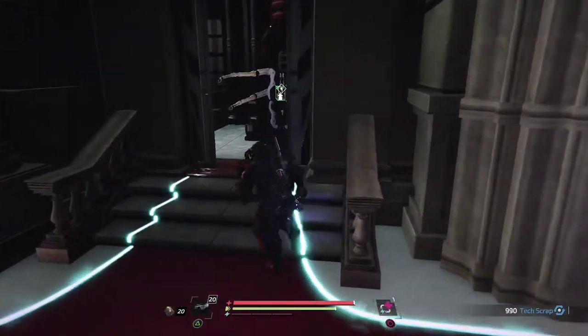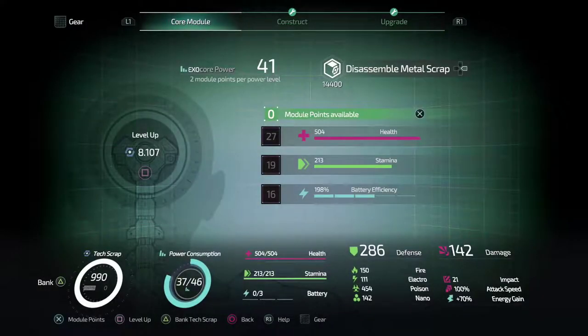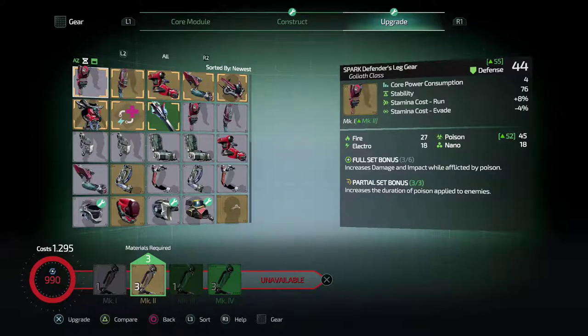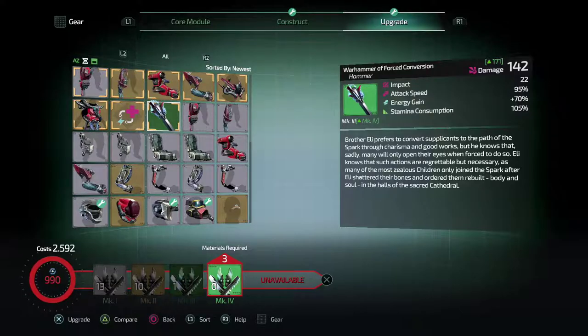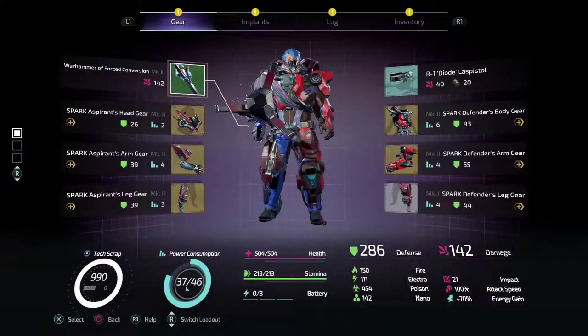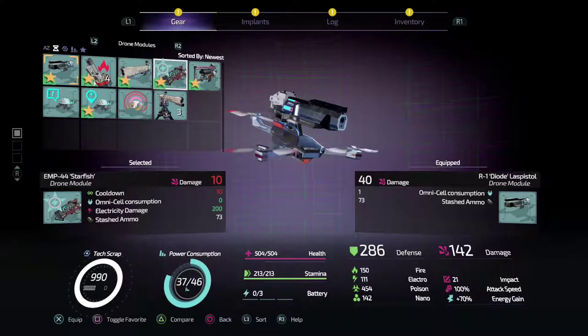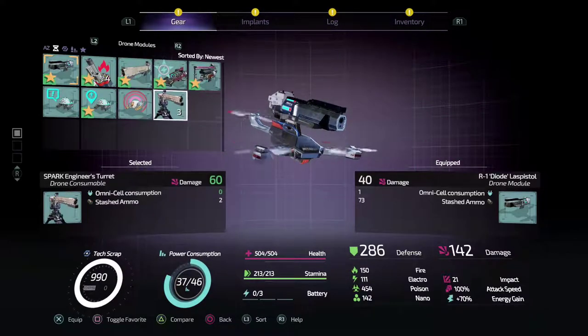We're just gonna have a look at our gear for a bit and see if we can get any upgrades done. We can't upgrade the weapon yet — we don't have the pieces for that. I want to check gear because I might just swap a few of these bits around. Quite a few extras — oh, we can get a turret now.